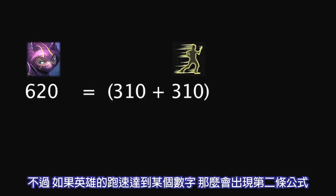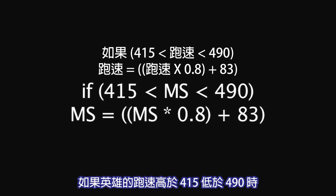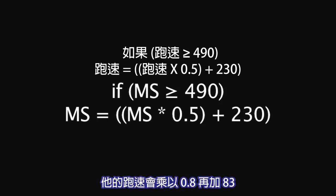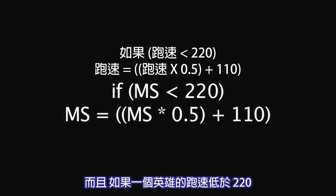However, there are a few secondary systems that come into play if a champion's movement speed reaches certain amounts. If a champion's movement speed is greater than 415 and less than 490, it is multiplied by 0.8 and increased by 83. If a champion's movement speed is greater than 490, it is multiplied by 0.5 and increased by 230. Also, if a champion's movement speed is less than 220, it is multiplied by 0.5 and increased by 110.